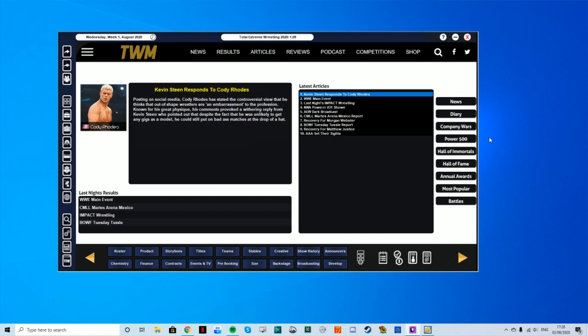What you're going to need to do is go to the desktop, right-click, and then select display settings.